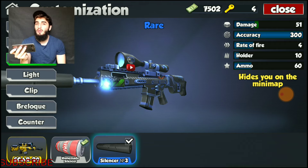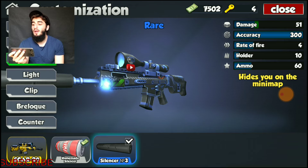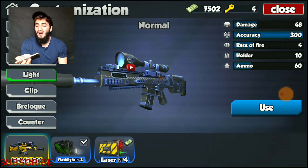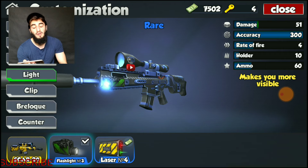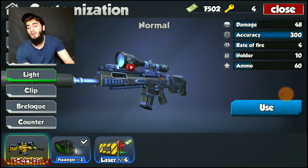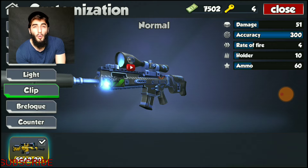Moving over to flashlights or lasers — a laser should theoretically help with accuracy, but in this game sniper rifles are already 100 percent accurate most of the time, so there's no need for a laser. You can put the flashlight on there, which takes the damage from 48 to 51 — a three-point increase which is really nice and it really isn't that expensive. So flashlight is definitely the way to go for this slot.